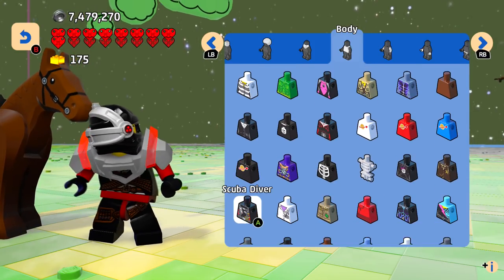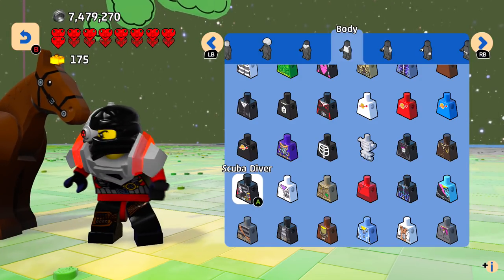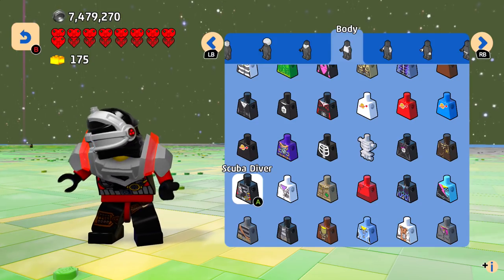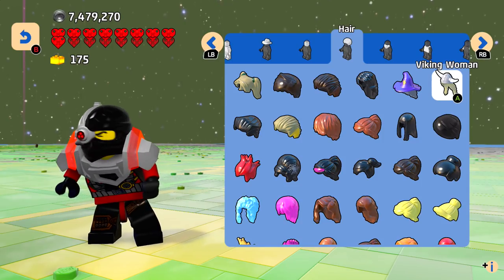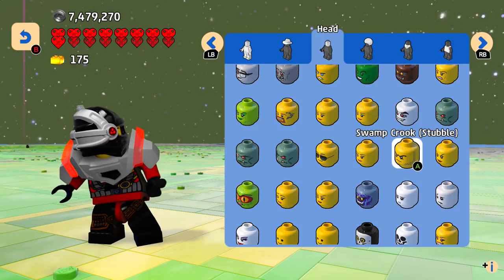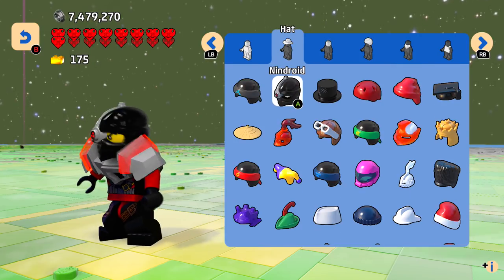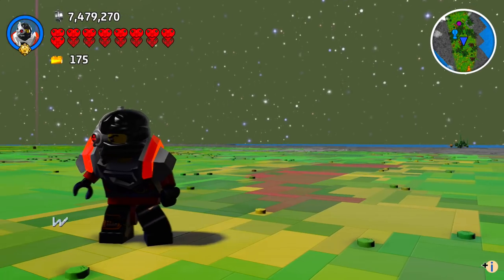There it is — Scuba Diver! I was looking for red and it was actually more black. So I used the Scuba Diver — sorry about that guys. Obviously no beard, no hair. For the head I used the Swamp Crook stubble, and that is how he fans himself with the money. And then for the hat I used the Nindroid, and that brings us to here.